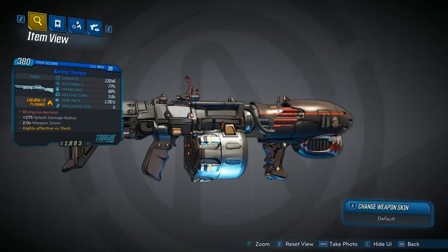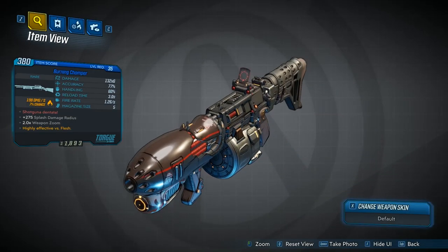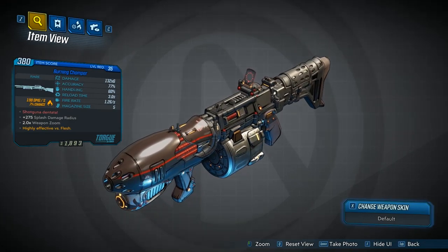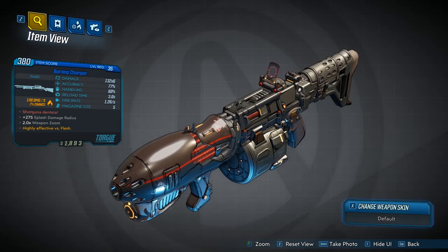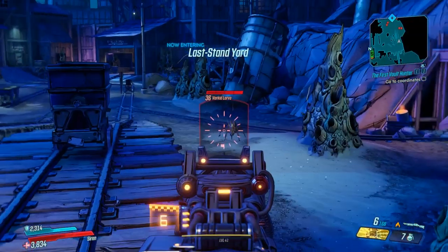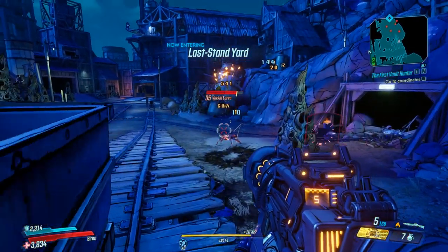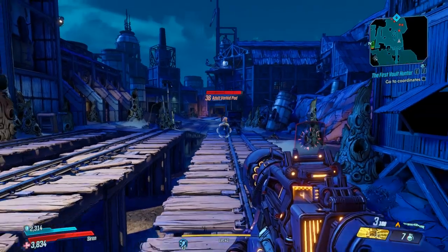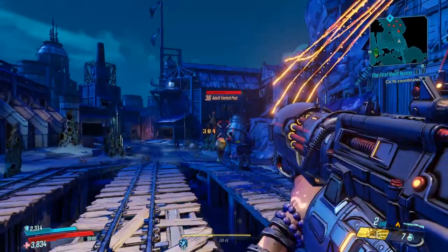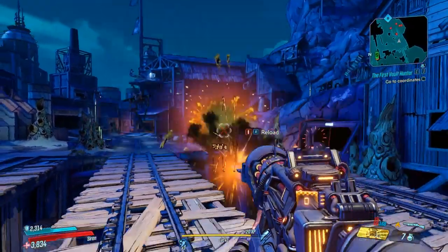This is the weapon itself. It is a unique blue rarity shotgun with a red text that says 'Shotgunner Dentanta' - I've probably butchered the pronunciation of that. But this is what the weapon looks like. It's a Torque shotgun. It's got 275 splash radius damage as well with it. As you can see we're going to take this and do some killing of Varkids. So this will fire two horizontal lines of projectiles.